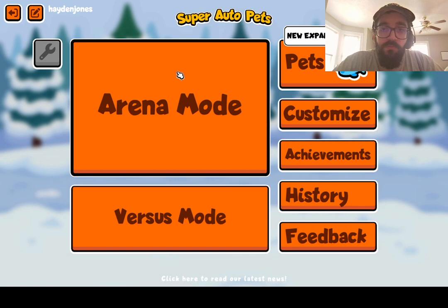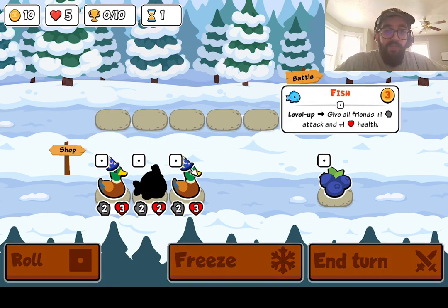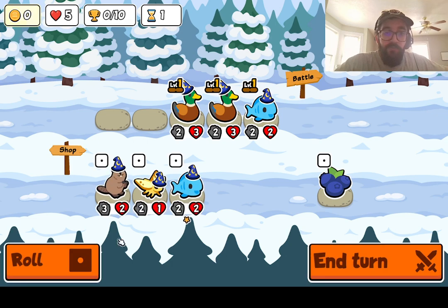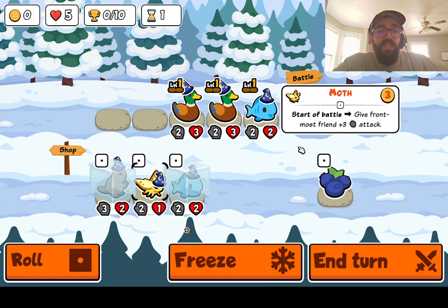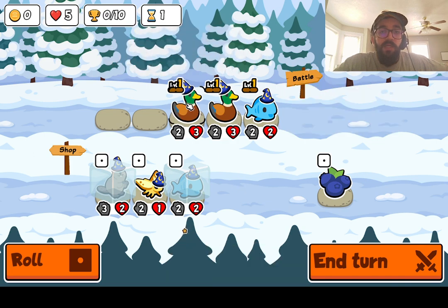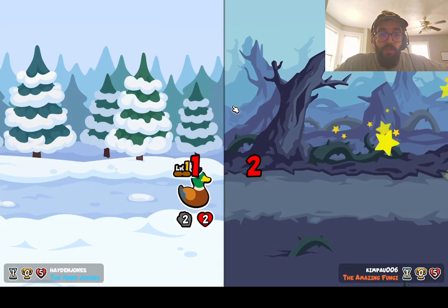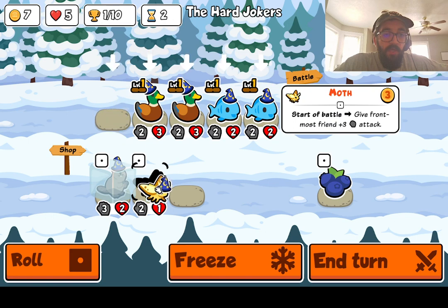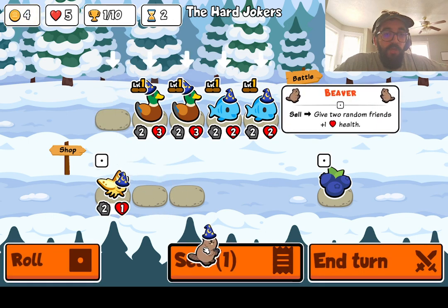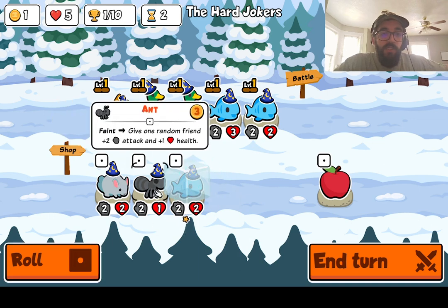Take me to the arena. We're not allowed to look. We have a fish, a duck, and a duck. I've played this squad many times. I love a beaver. I don't hate a moth but I'm not in love with it. Hard jokers. I've actually never played in custom pack arena, so genuinely I have no idea what to expect. I mean, chinchilla, ant — that's good.